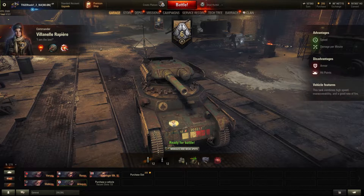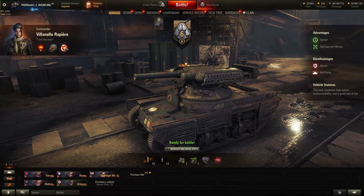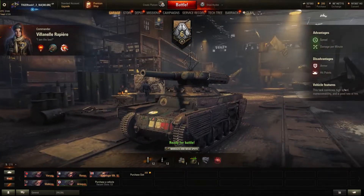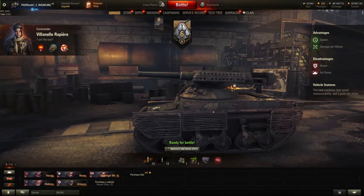So basically you're losing one perk already at the beginning. Let's take a look at the vehicle — you can see it's an ELC Even 90 turret based on some other French tank. It's just a mashup of different vehicles. The advantages of this tank are speed and damage per minute; the disadvantages are armor and hit points. It combines high speed and maneuverability with a good rate of fire.